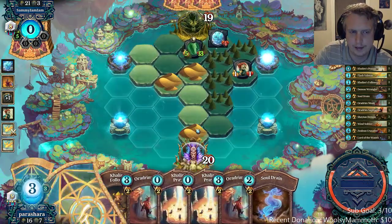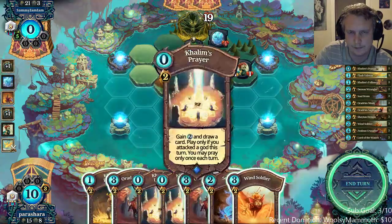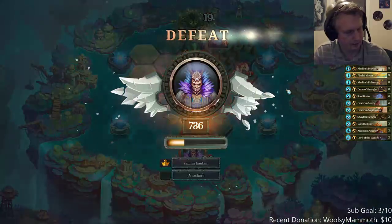Yeah, I can just surrender at this point — there's nothing I can do to kill this Living Willow. I've got three prayers; there's nothing.